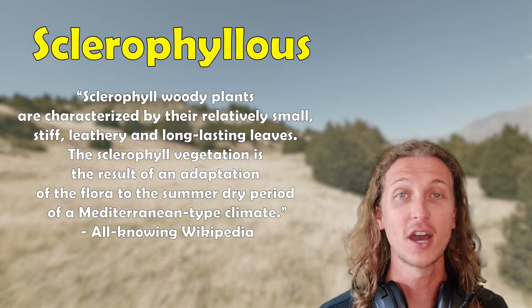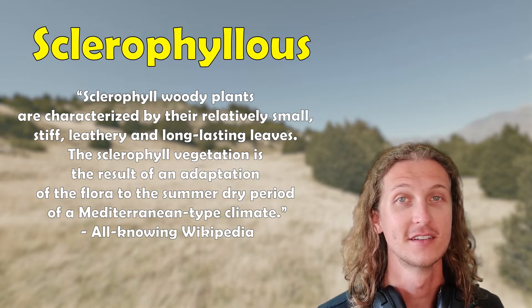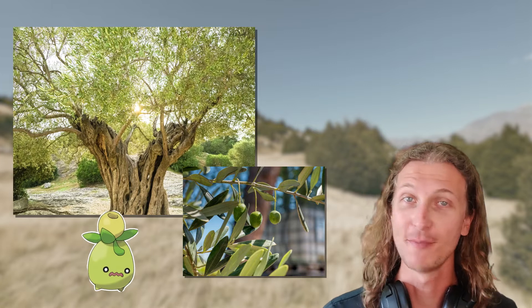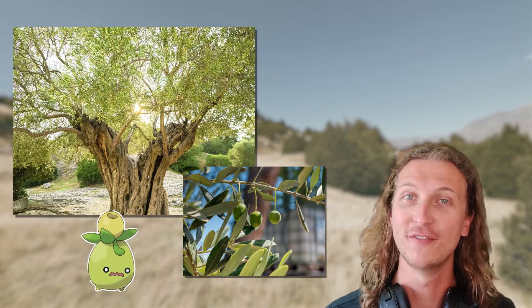This region typically has hot and dry summers with cool, rainy winters. Because of this, much of the plant life might be Sclerophyllis, meaning that it's covered in a waxy outer layer that helps reduce water loss. One common Sclerophyllis plant found in the Iberian Peninsula is the olive, and it is already represented by the Pokémon Smalliv. If you want to check out more about Smalliv ecology, watch this video here.